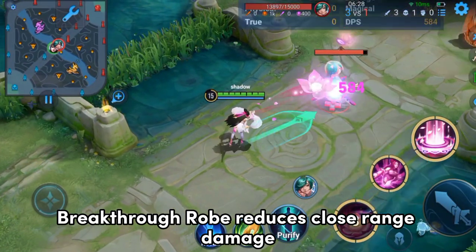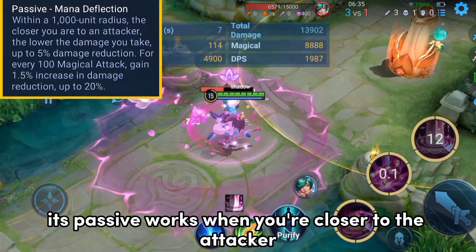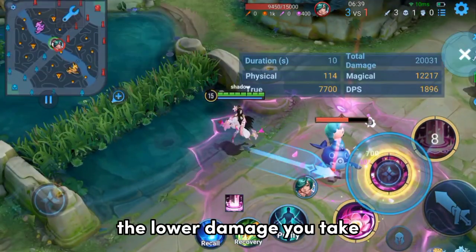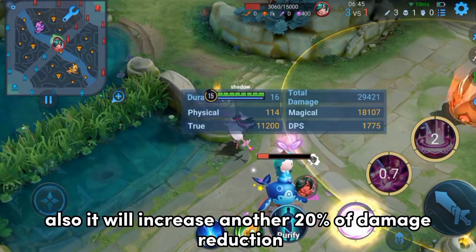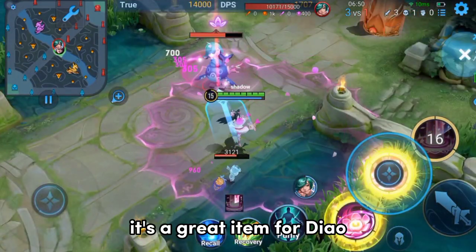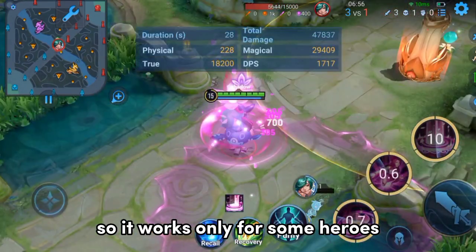Breakthrough Robe reduces close-range damage. It contains 160 magical attack and 1,000 max health. Its passive works based on distance to the attacker — the closer you are, the lower damage you take, up to 5% damage reduction depending on your distance. Additionally, it increases damage reduction by another 20% based on your magical attack. It's a great item for Diao-chan, as her playstyle matches the passive. It's a very specific item that works only for certain heroes.